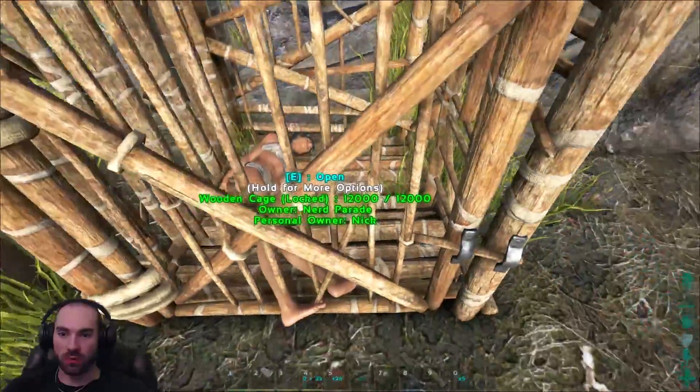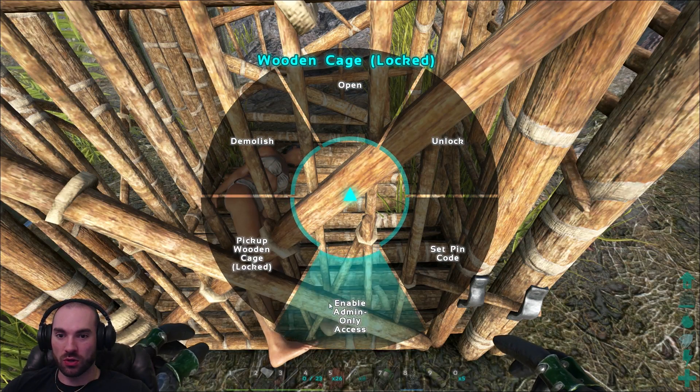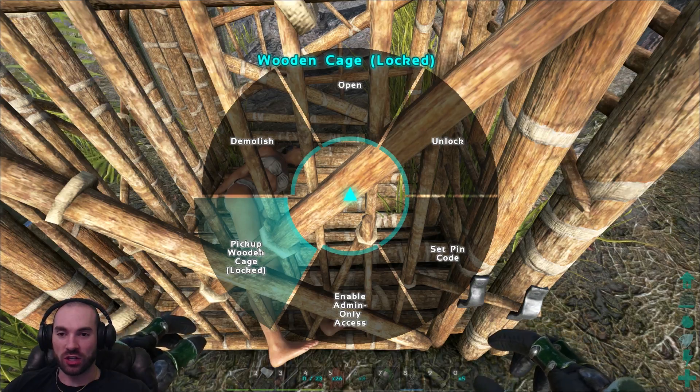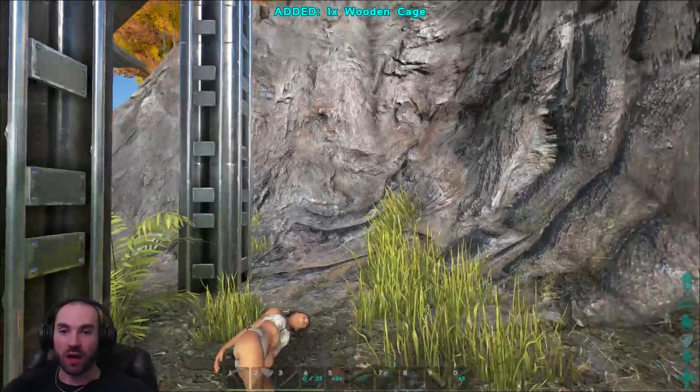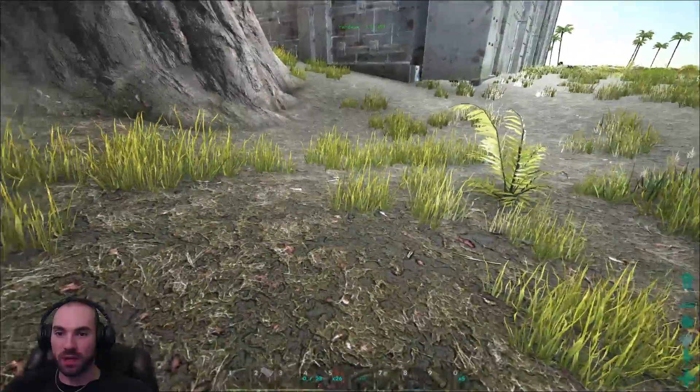Now this is supposed to be portable. So let's mess with this. Open, unlock, set pin — you can pin code it. Cool. Admin access. Pick up. I just picked up the cage. The victim is down here. So you can pick up and reuse this.